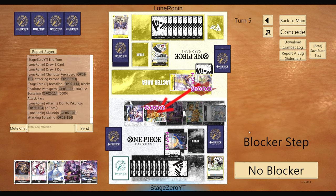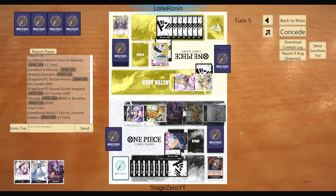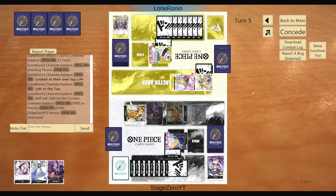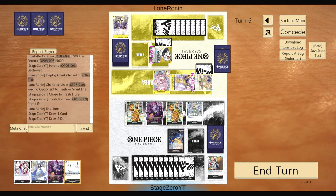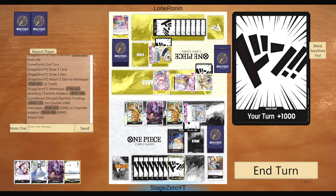He's swinging 8, and I'm deciding whether to protect this Borsalino. Having two Borsalinos is better than one, so if I have the means I'll protect it. He swings 7 — I believe at Perona, which I don't think is the right move. Maybe he thought I had another 2K in hand. We trash the life because we have a lot of potential attackers, which is where Helmepo comes in — we want to make sure we get to swing out.